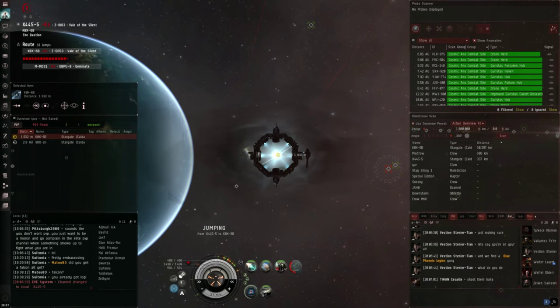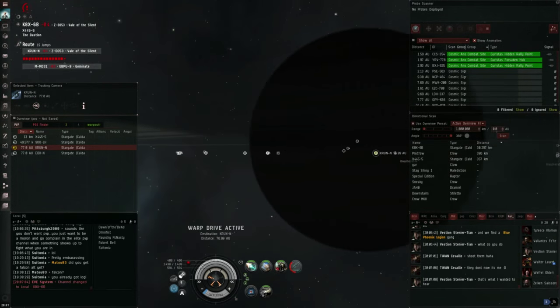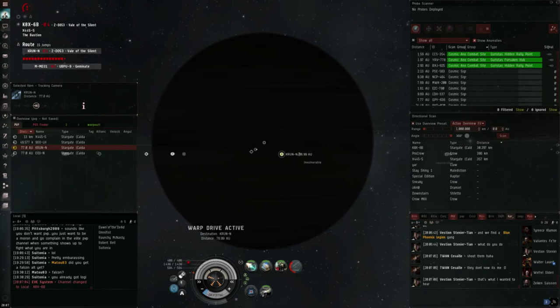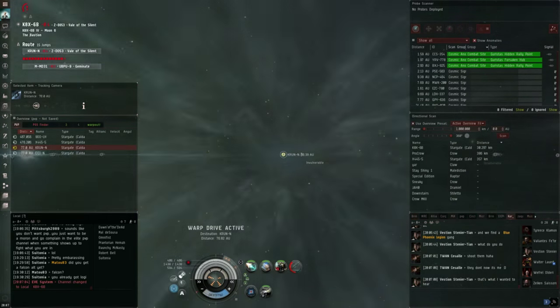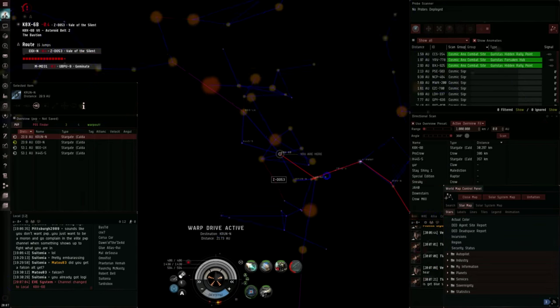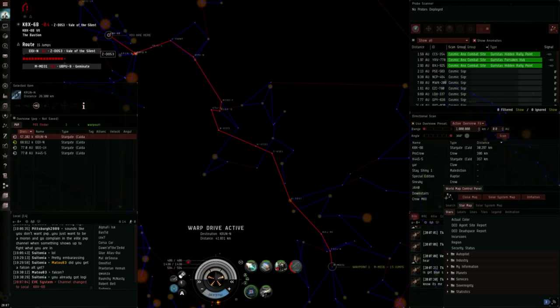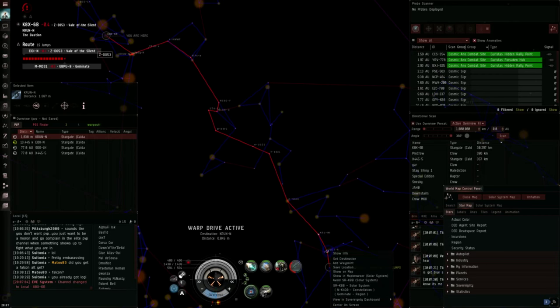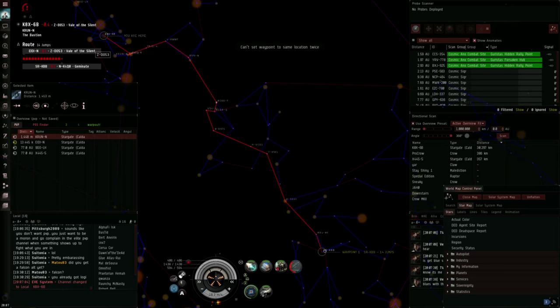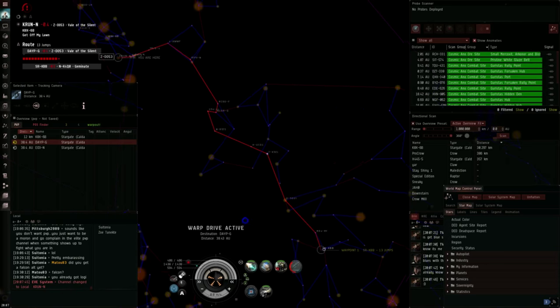I know the geography of this area well, so I can go to this system and then another system. The gate I'm warping to is the gate they were all sitting on, but since it's only a short warp I should be able to escape. Just look at local — this is what's so awesome about flying an Entosis interceptor. Just look at how mad this makes null-sec holding alliances and how many fights this can get you. It's some of the most fun I've ever had, just because of how many fights you can get with this Entosis Link and how mad people get. Unfortunately I wasn't able to get any kills this time because they were all moving pretty close together and didn't follow me past a certain point.